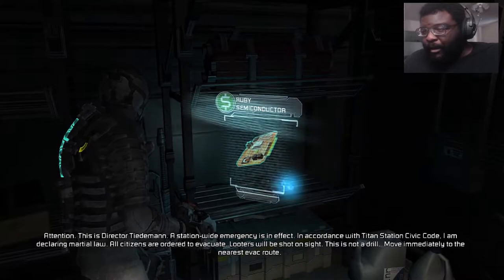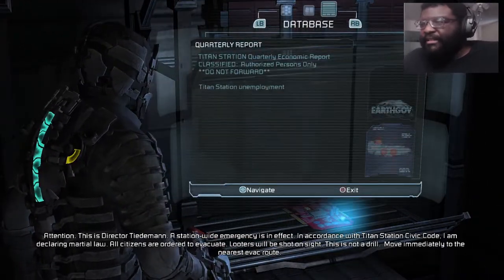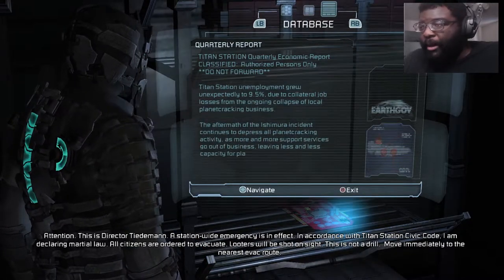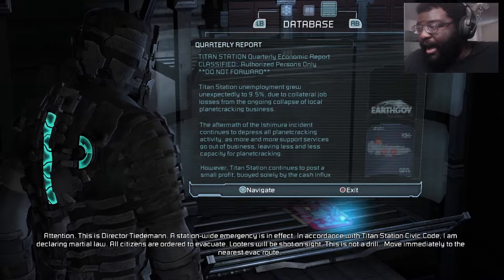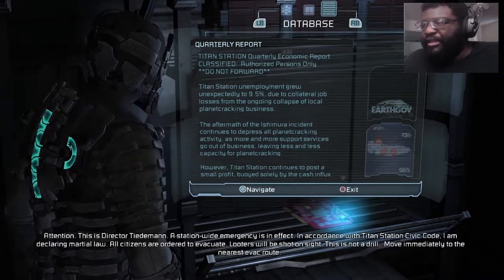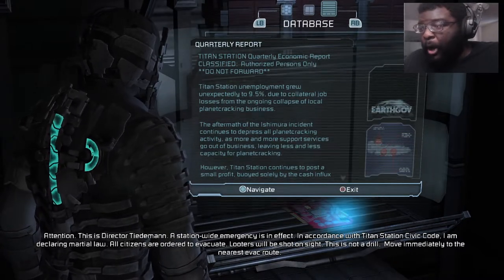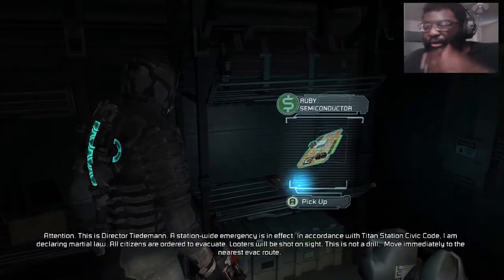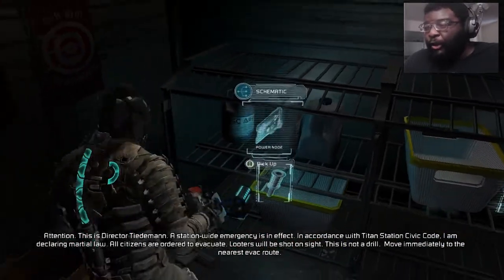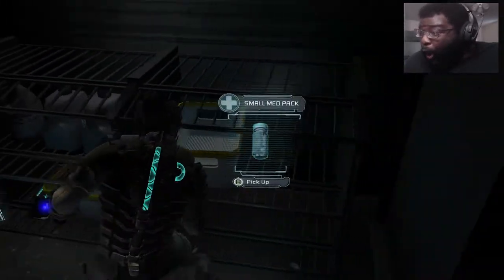It's okay though. There's a text log in here — Titan Station quarterly economic report. Titan Station unemployment grew unexpectedly to 9.5. So they're talking about the aftermath of the Ishimura — it continues to depress all planet cracking activity. The stuff that went down. Ripper blades — look at that already. A schematic for a power node.